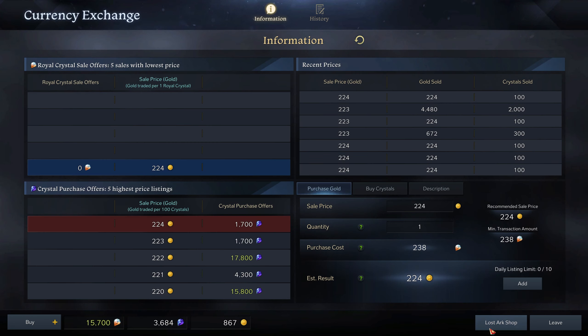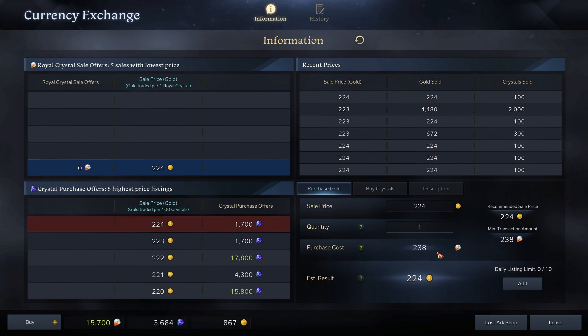In the store, as you may or may not know, you can go down here to Currency Exchange to swap out crystals for cash. You can go either direction — you can buy crystals with cash, or you can use the royal crystals to buy gold; they effectively get converted to crystals to buy the gold. For the current prices, I'd be paying 238 crystals and I'll get 224 gold — a little less than one gold a crystal. If you buy crystals you only get 95, and if you buy gold it costs a little bit more than 235.